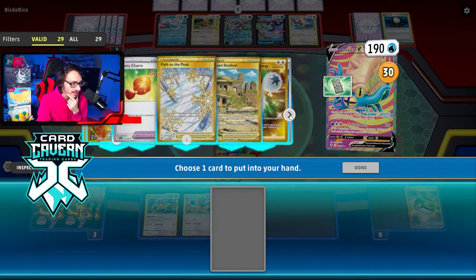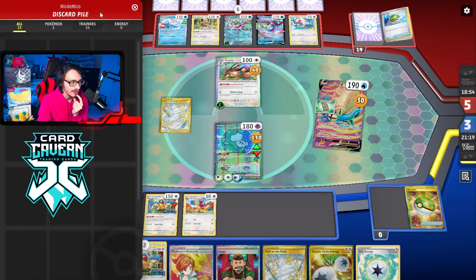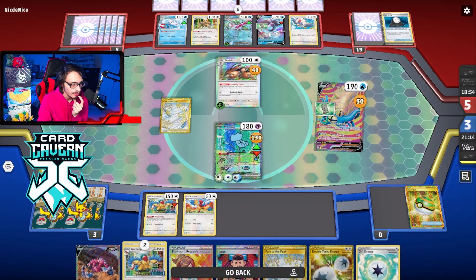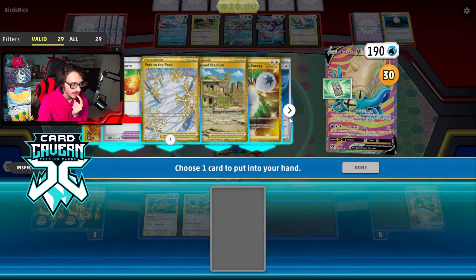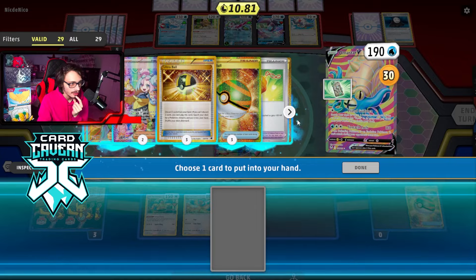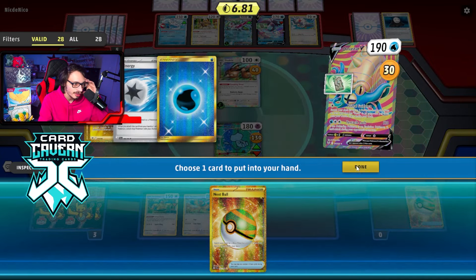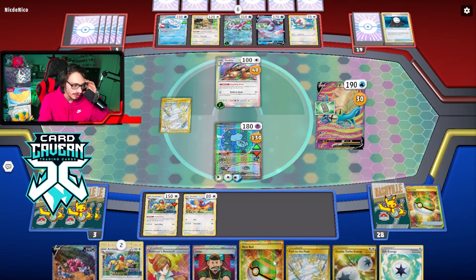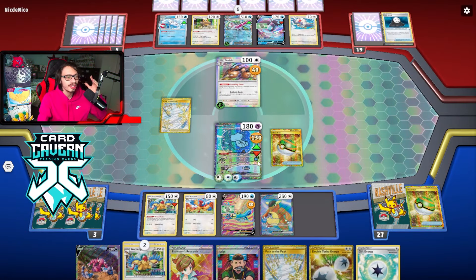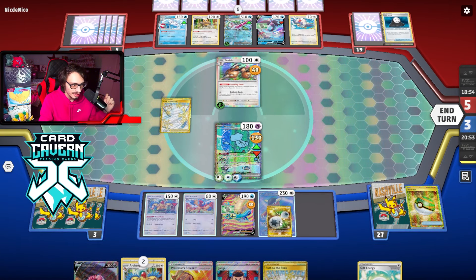That was a misplay. I could get the Collapse Stadium here, but they get rid of the fish. Do I go Drapion and knock out Lumineon? I just need one prize to win. But I can just win with boss. I should have misplayed pretty hard there. We'll grab Nest Ball — I think we still get Kangaskhan here. Let's knock out the active. For some reason, my brain thought I could copy Dodrio from the bench. That was not what I meant to do.